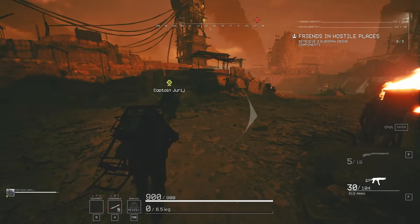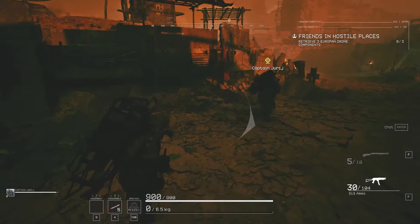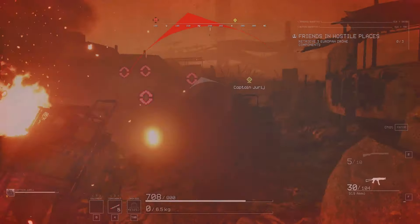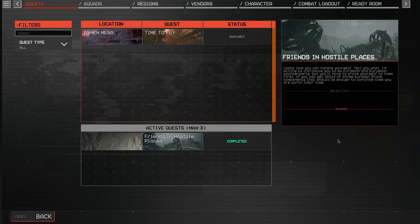Your rig offers some protection from bullets, so if something is shooting at you, try to run in the direction of the bullets so your rig can absorb some or most of them. So far that's what I've been able to gather — I'm not too far in, I just finished Friends in Hostile Places, so there's probably more stuff left to discover.